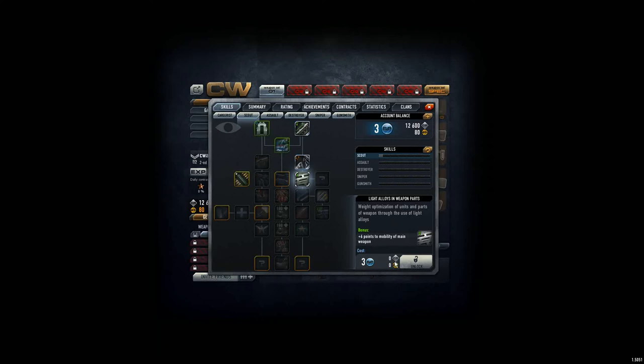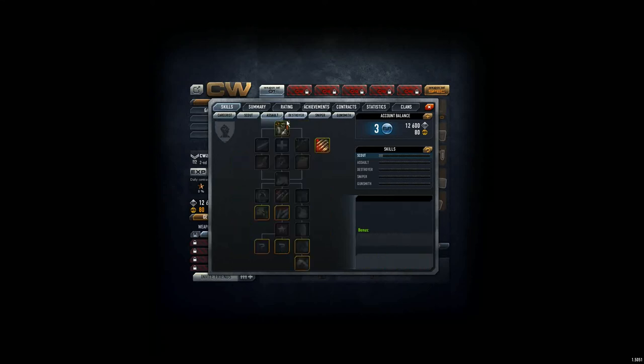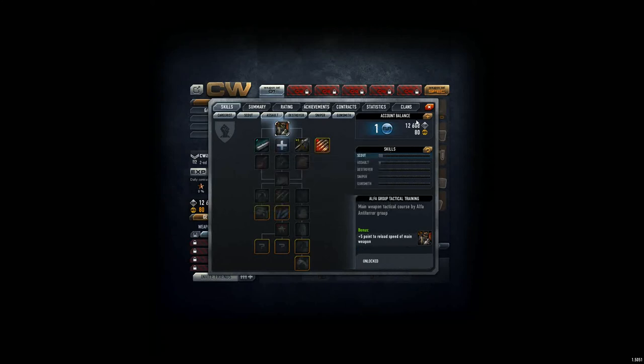Sometimes you even have to pay with CR (credits) or GP (golden points) for certain skills. For example, this one costs 145 for the skill. Play around and try to enhance your character. Reload speed is quite important because while you're reloading, your opponent can shoot you, so let's increase that speed and book it — nice sound by the way.